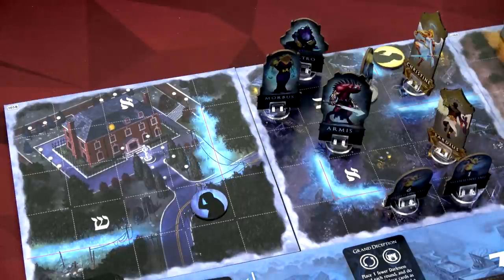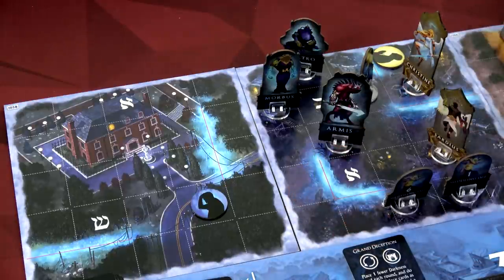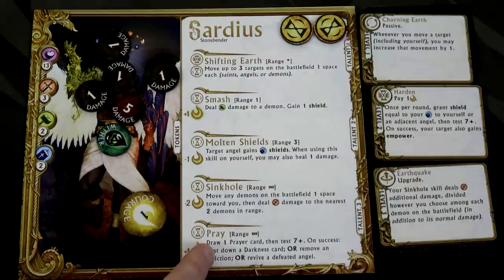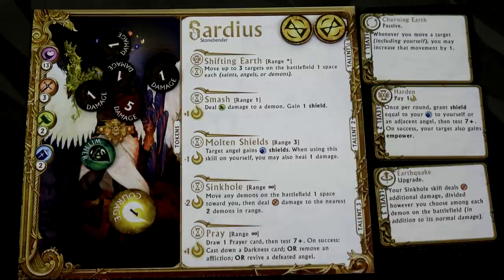Two of them can hit both of our angels, so both angels are going to gain the Wither effect. That means at the end of their turns they take one point of damage. Wither for Sardius is pretty terrible.